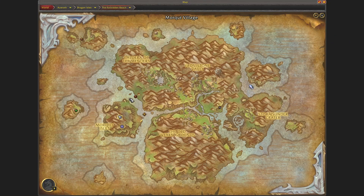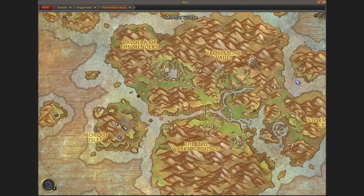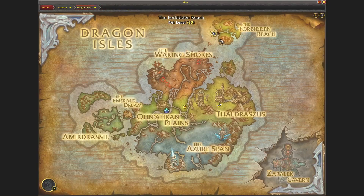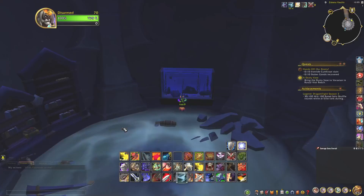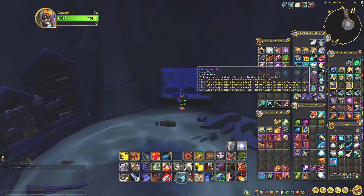This is the Scara vault, located right here in the Forbidden Reach in Dragonite, so up here is where you enter it. You also need these keys to open the Scara vault keys.